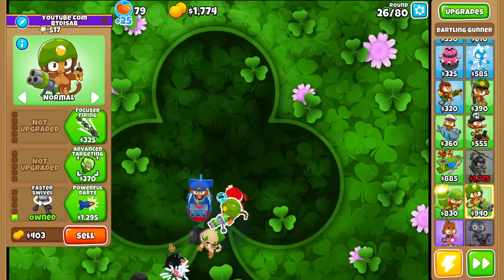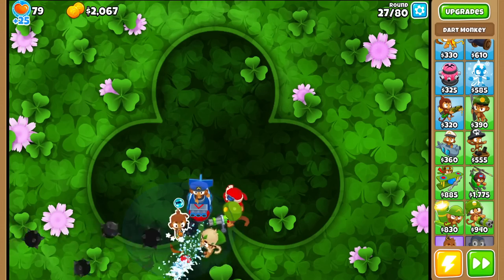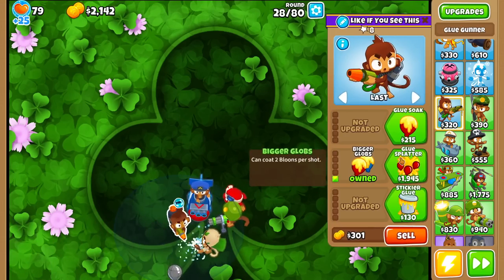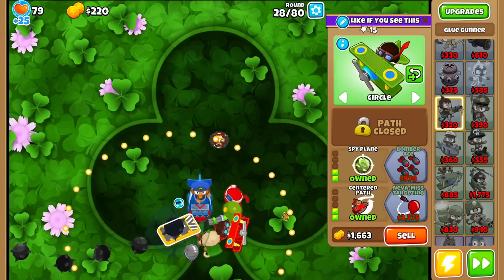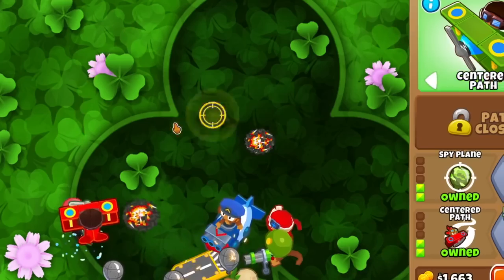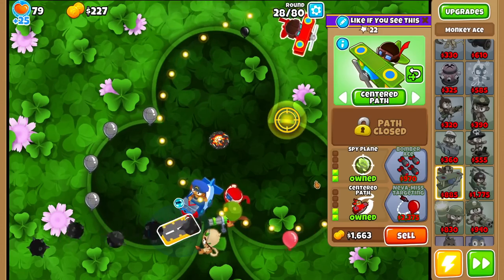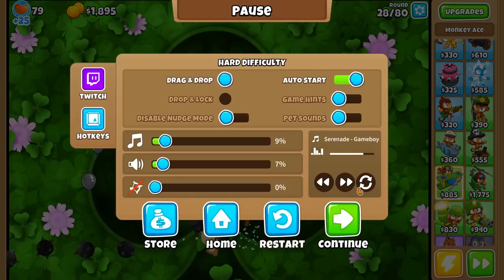I think it's a spike-a-pult on a dartling gun. Even though this is good, I still can't beat lead, so I've gotta quickly get a tower that pops lead bloons, otherwise I'm dead. Oh! This would be so good if the spikes landed somewhere that was not the middle, but unfortunately I guess it doesn't work that way.